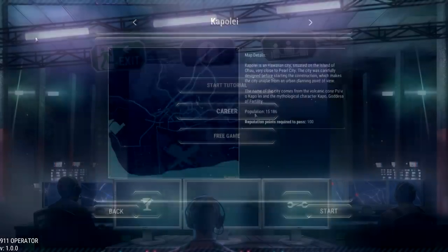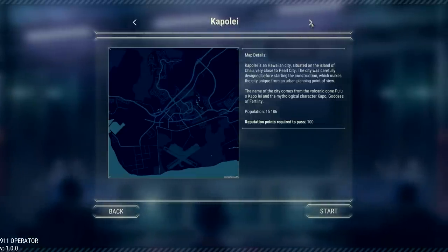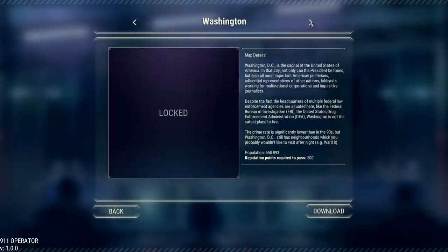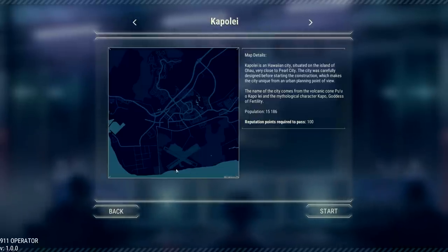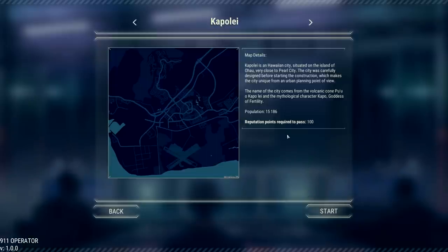We're in the careers screen now. There are a bunch of different cities here — as you can see they're all locked as you move up, but they're all real city streets. We're going to Kapolei, and if you live there you can tell me whether this looks accurate. It looks like there's an airport right here. We're situated in Hawaii. The reputation points required to pass is 100.